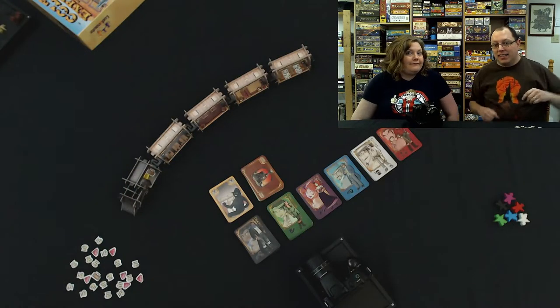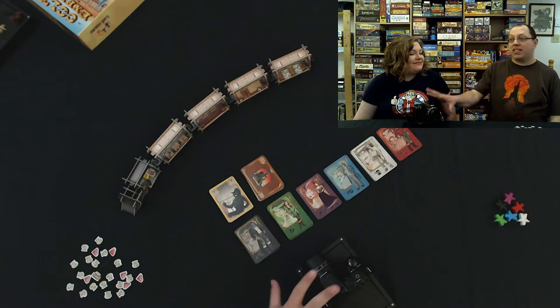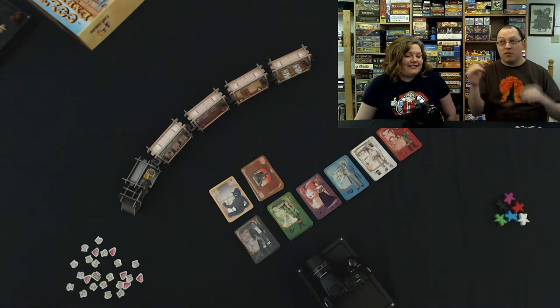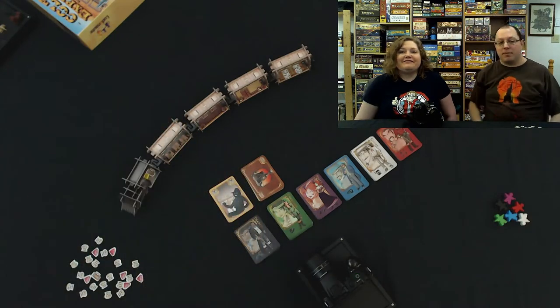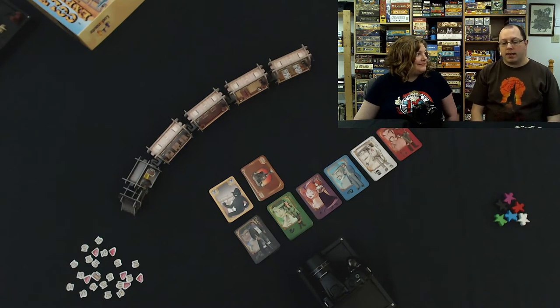We're back and we're set up. We may even have a down-on-the-table view for you somewhere, if the camera works. Alright, so this is Colt Express. Some of it's set up, some of it is not. So we're gonna do the rest of the setup right now. The first thing we have to do in a two-player game is we need a team of two characters each.